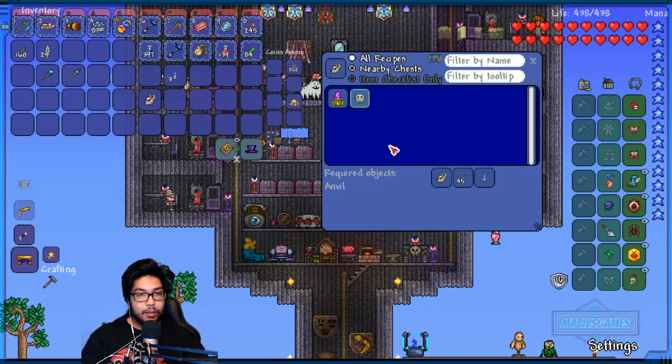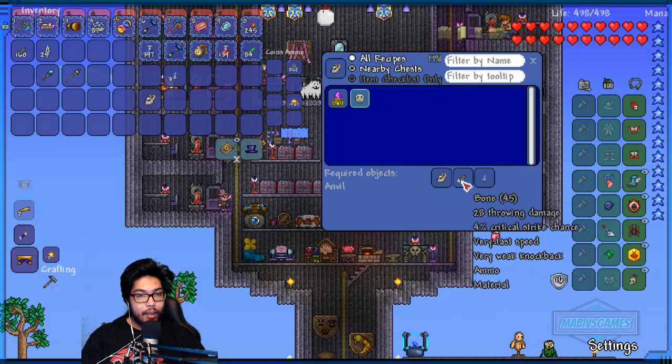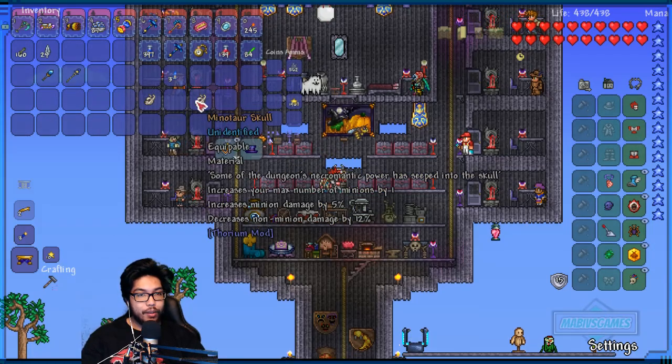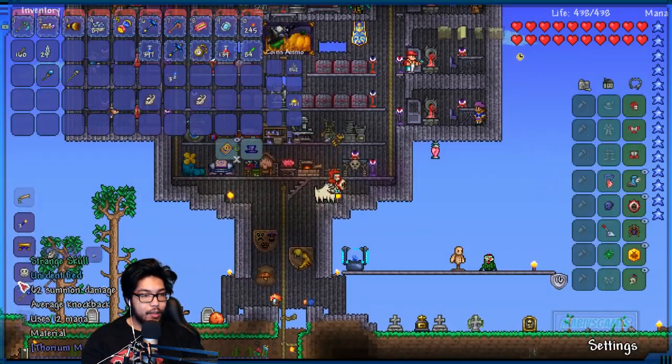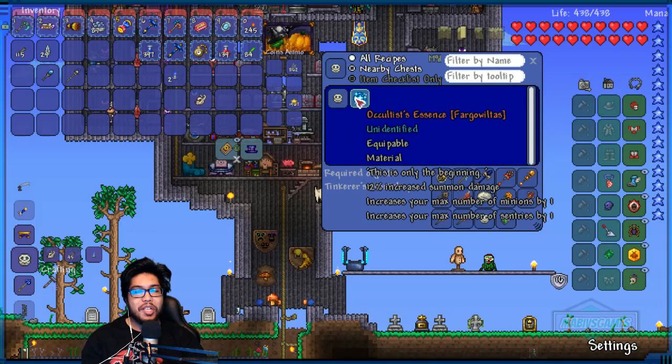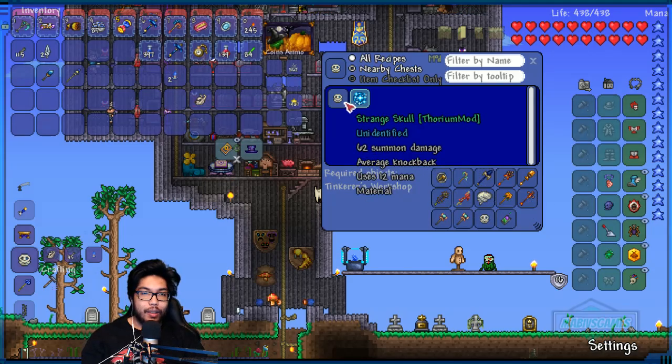Strange skull: 45 bone and the minotaur skull. We have it. All right, now all we need to do is go to the anvil. I can't wait to try this new item out. Here it is - it's a material. What does it turn into? The oculus - the essence. That's great.